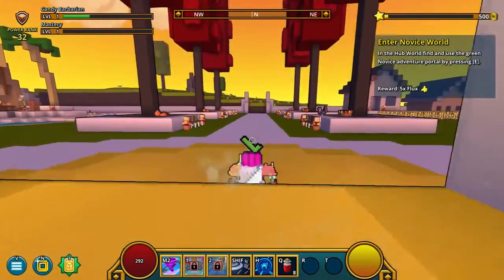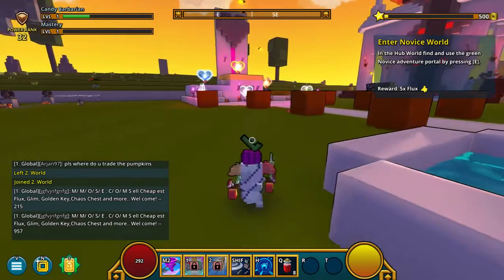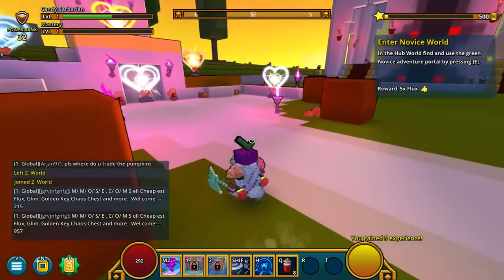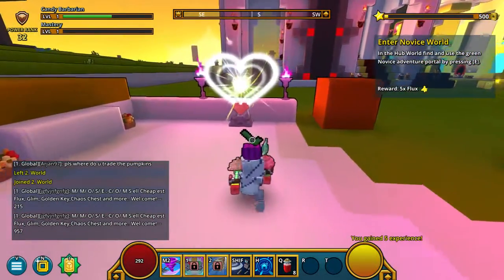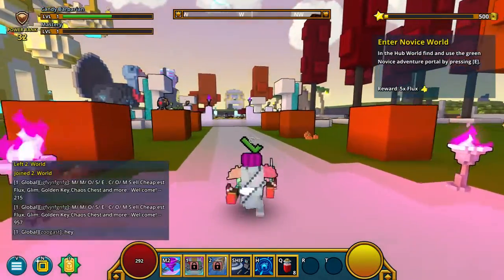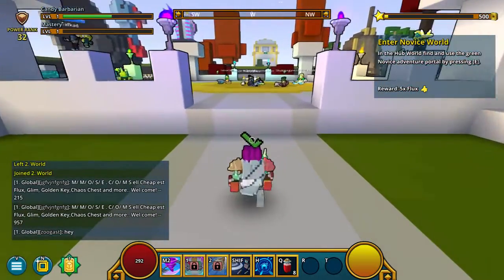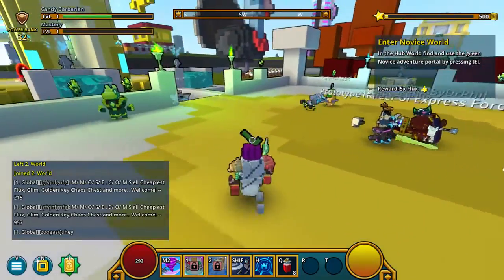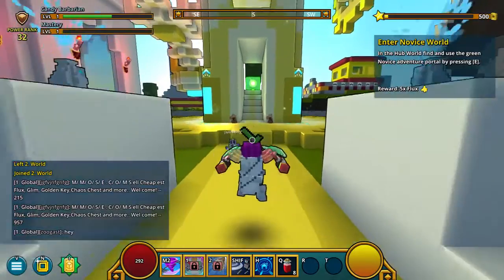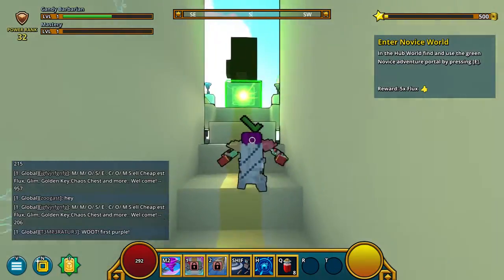Enter novice world. In the hub, find and use the green novice adventure portal by pressing E. This is a green one. Where are they? I see items — no, those aren't items. Oh, there it is! This is cool. Hopefully it doesn't lag. Computer, I trust you.